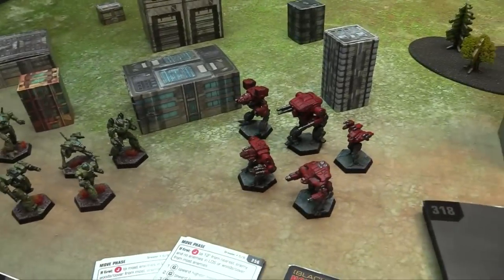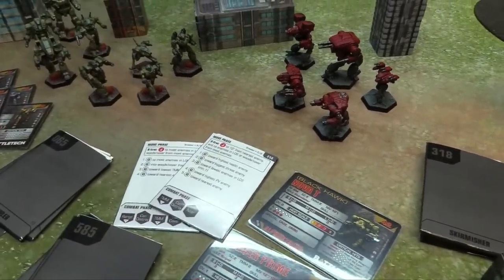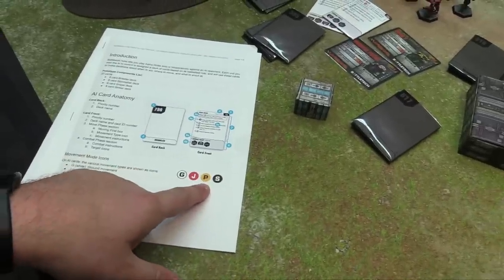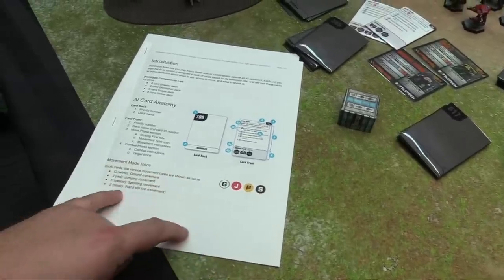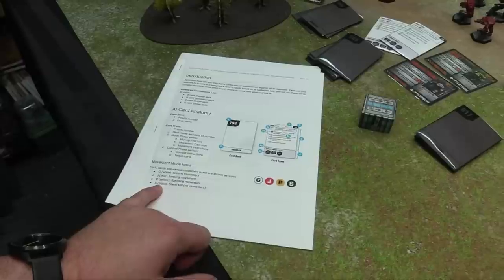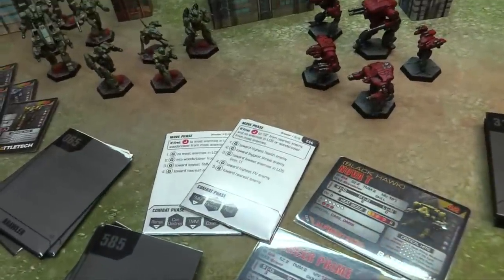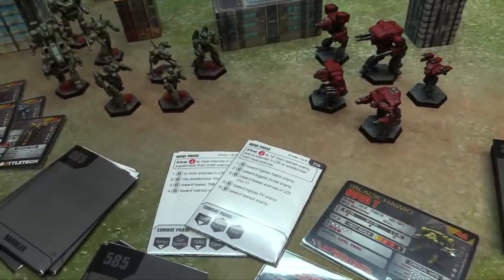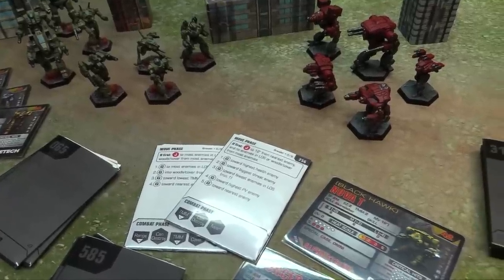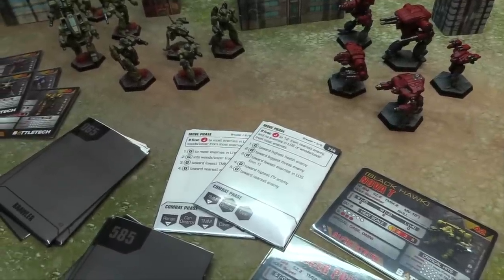In the move phase, if the AI forces have priority one and move first, the card tells them what to do. Different move types include ground, jump, sprint, and standstill. So for example this Brawler will jump to 12 inches from the nearest enemy, or if there are no enemies in line of sight, move to woods and cover from the most enemies — those are all the keys for what it'll try to do.